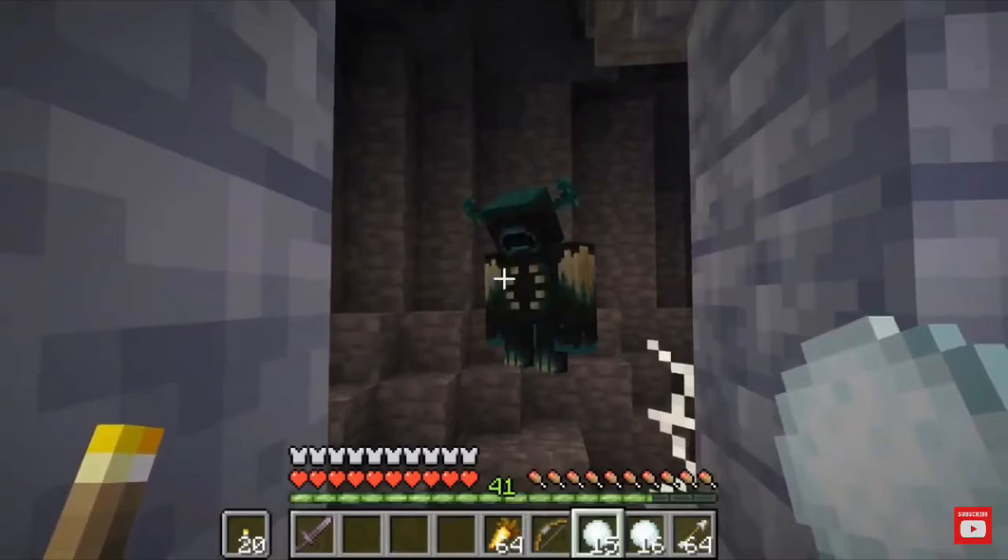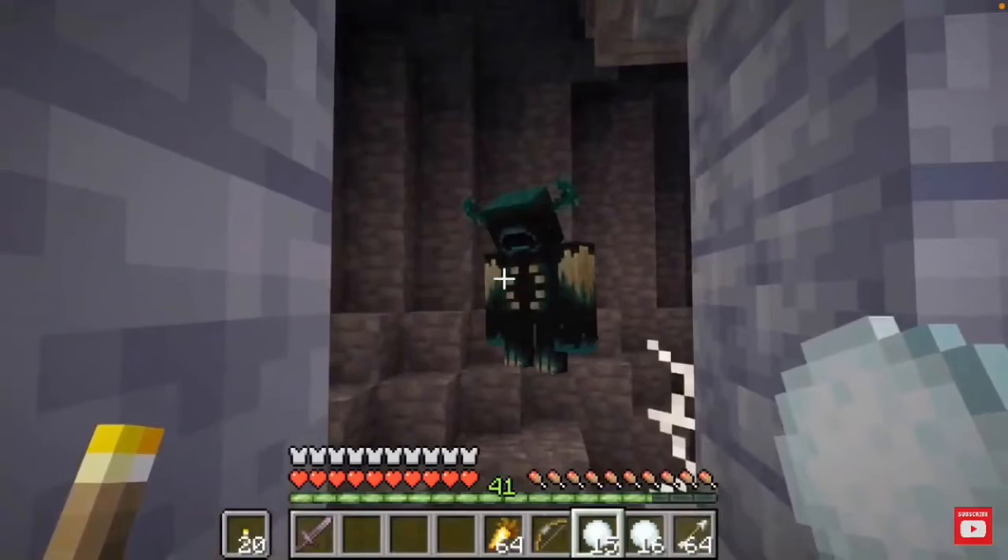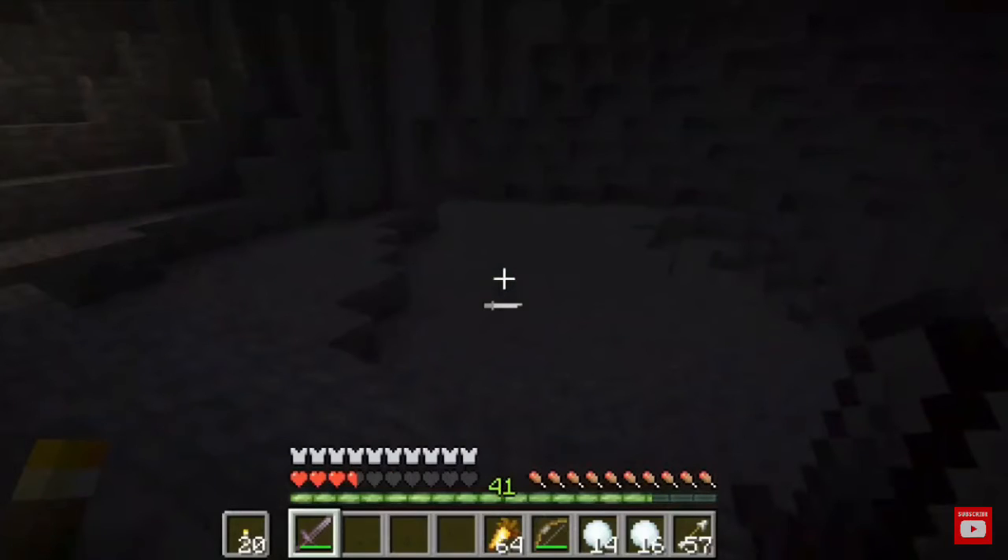Another thing that they added is the warden, a new mob that spawns in certain caves. It's blind, so it can only hear and it listens to vibrations. So if you were to throw a snowball, it would run to the location of where it landed. And it does a lot of damage — it does six and a half hearts with full netherite armor, unenchanted, in one hit.